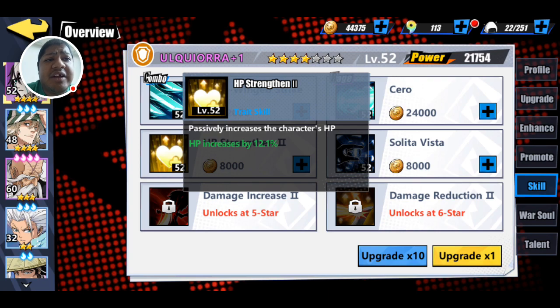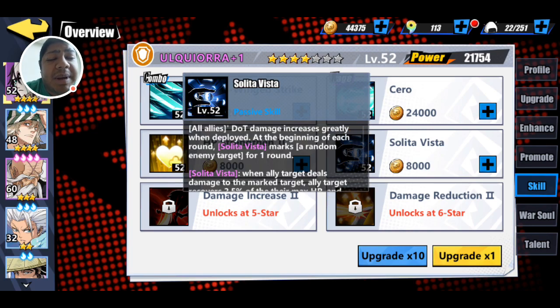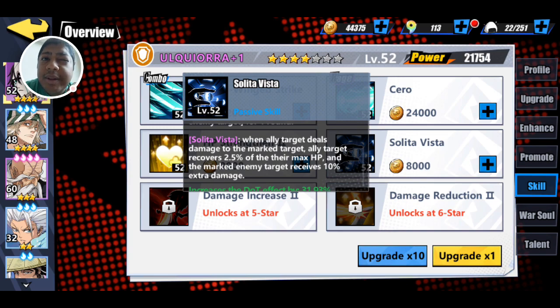As usual, he's got HP Strengthened. At 5-star he gets a damage increase, and at 6-star he gets damage reduction. His other passive skill is Solita Vista. At the beginning of each round, Solita Vista marks one enemy target. Whenever your ally damages that target, the ally recovers 2.5% of their max HP. Every time you attack that target you recover 2.5% max HP, and the enemy target takes an extra 10% damage, which is pretty awesome.